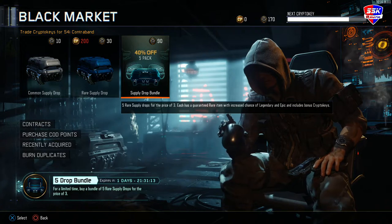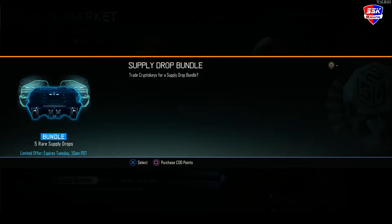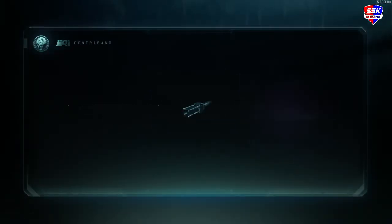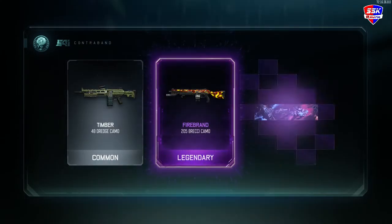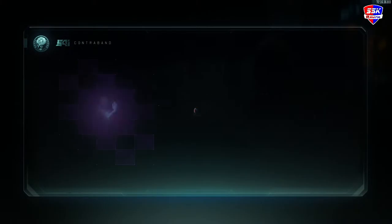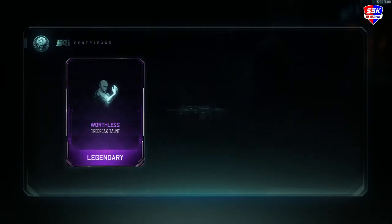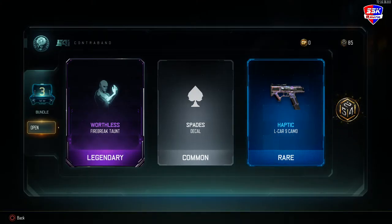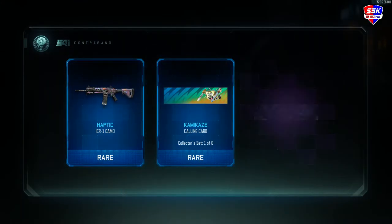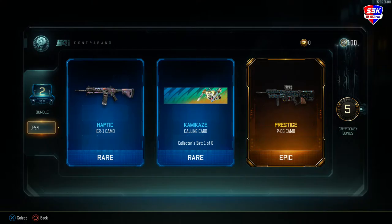I got a Tony Kooky bonus — that's actually pretty nice. I should be able to open another bundle after this; I was only expecting three but it's looking like I'll get four bundles. I'll have some duplicates I can burn. Nothing good — I'm not getting anything. I got a camo on an L-CAR; I don't really use the L-CAR mainly because I don't use ARs. I got a camo on an ICR — that's pretty cool, I'll use that in pubs. Prestige on a PO6 as well.